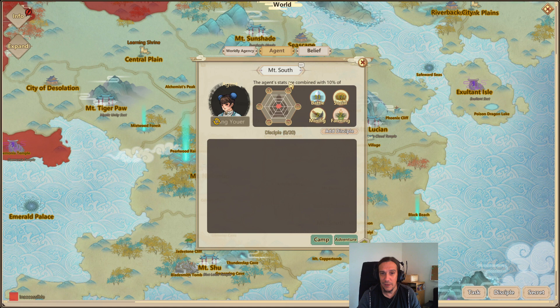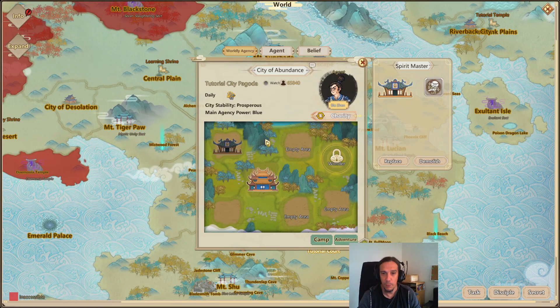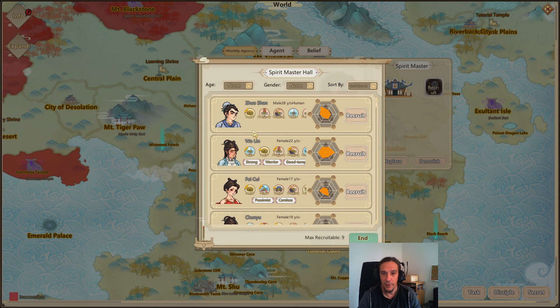The agent stats are combined with a 10% bonus. We can add more and more people with battle and social skills to increase the power of our agency. The easiest way is to go to the spirit master hall and recruit some duties. First we check if there's awesome cultivation material - this one looks decent though the base stats aren't too high. Maybe we can pump it up with stat increasers. We recruit him and sort the rest by social skills.